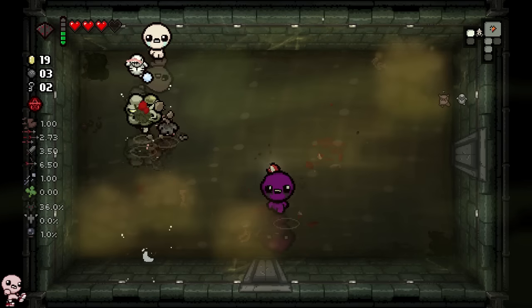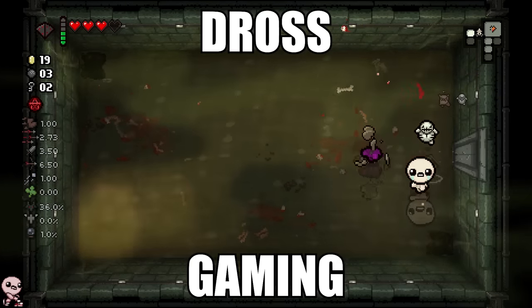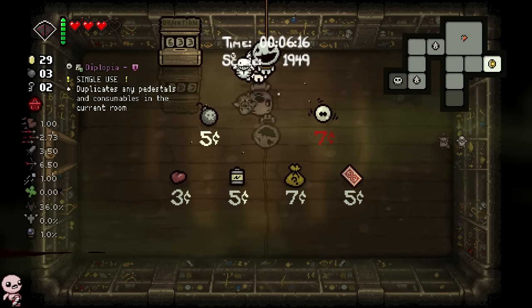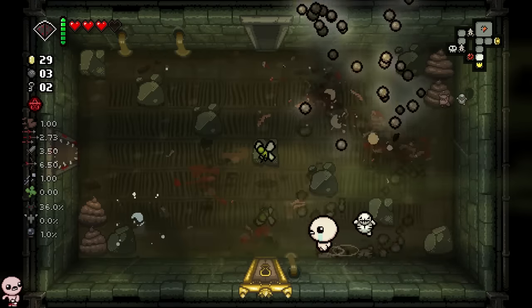Dross uno achieved, and I need to find the treasure room immediately before I get barreled down by these poops. I'm having unironically what might be the most stereotypical Dross experience right now. I don't know how to explain it but you know what I mean. How about I Diplopia the treasure room? Thanks Dry Baby.